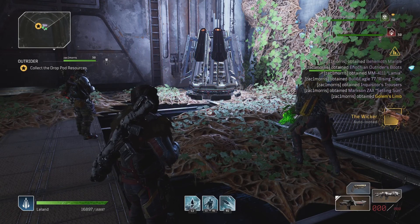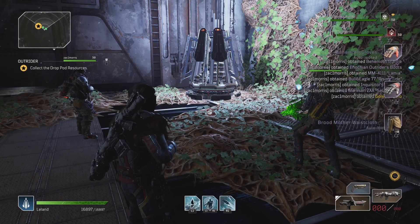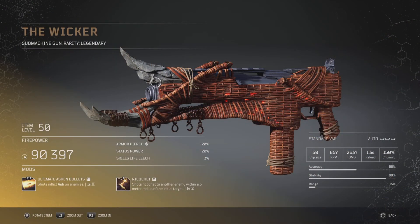The Wicker — it's pretty awesome. The submachine gun comes with the Ring 3 mod called Ultimate Ash Bullets. You can proc that ash and then ricochet is going to ricochet those bullets to different people. What I did is I threw on the Death Chains just to pass around and have some fun with it, and yeah, it works out pretty good.